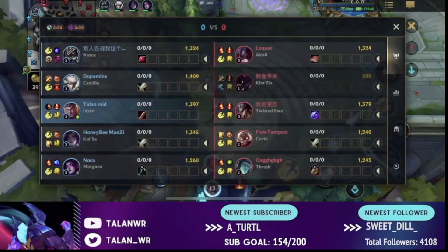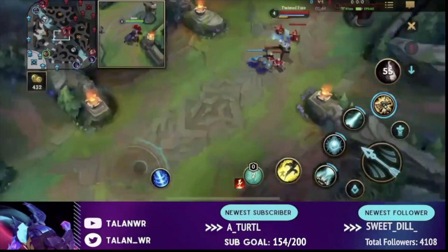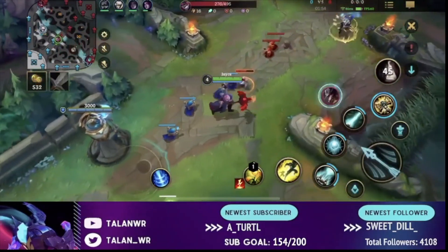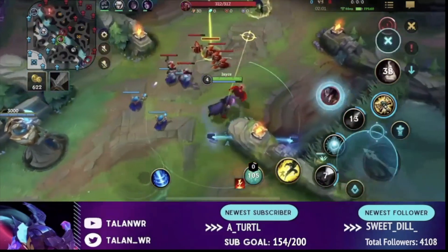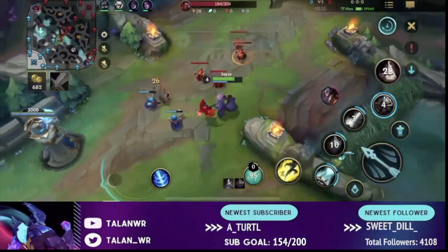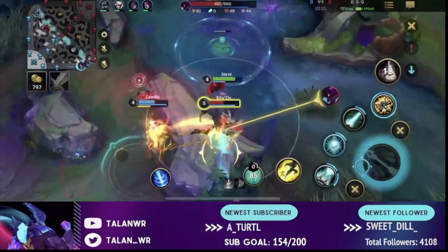Jace is very fast at split pushing because of your second ability in range form plus Demolish, allowing you to usually take two plates if anyone leaves for even a small amount of time. My goal against Twisted Fate — since he wants to roam at level 5 with his ultimate — is to keep him in lane. I should have built Hallbreaker here because I could keep shoving the lane, keeping it on his side of the map, forcing him to keep clearing waves. As soon as he uses his ultimate I can get multiple plates.